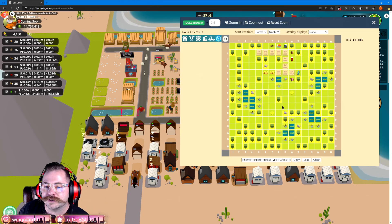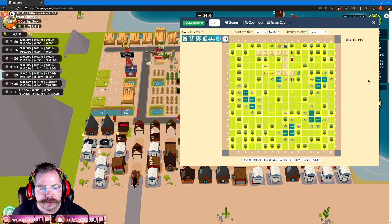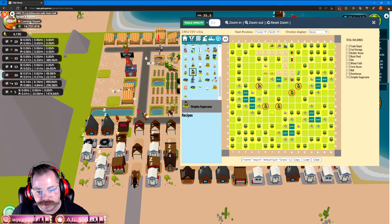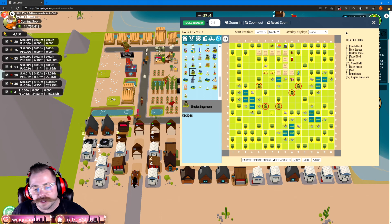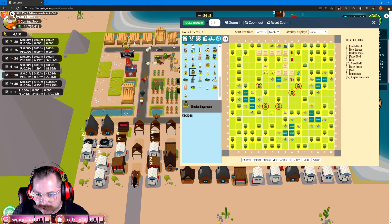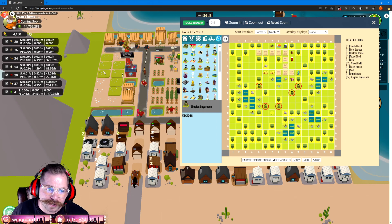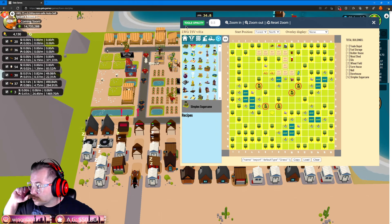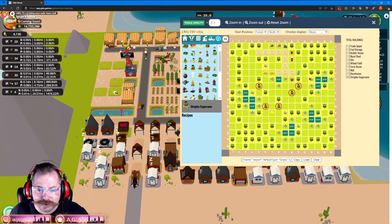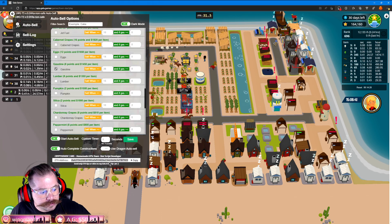We now have Town Star Visualizer live in the game! Shout out to CoolWhip — this is CoolWhip's code we're pulling from. You literally have Town Star Visualizer inside the script now. You don't need a separate toggle. Press the button and it's there — it tells you on the right-hand side how many buildings you've got. This is awesome. Shout out to Crypto Dude — if you want to support him, here's his ETH address.